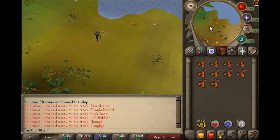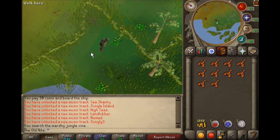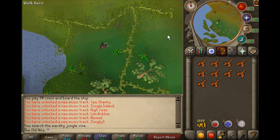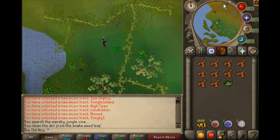You can hack jungle weed stuff, that's kinda cool. I'm pretty sure this is where you can get the snakeweed, and then next is gonna be northeast of here. Yes, snakeweed, yes, yes!